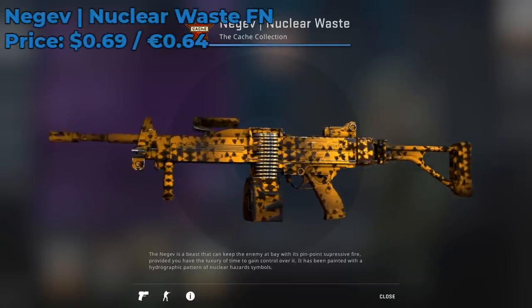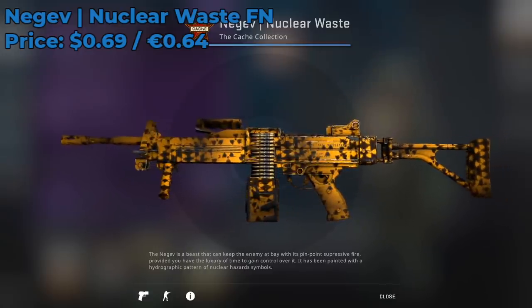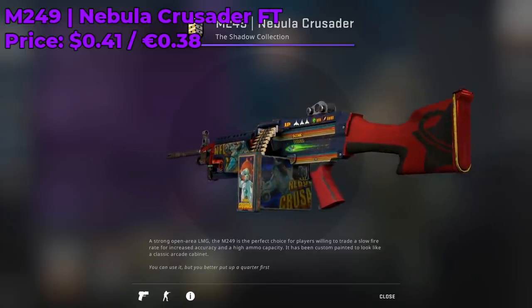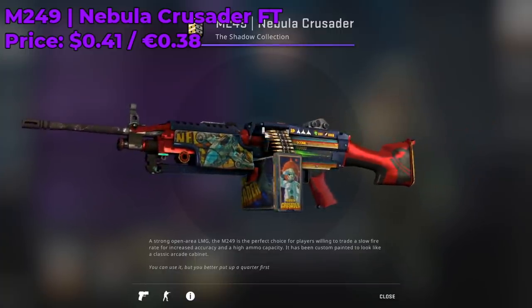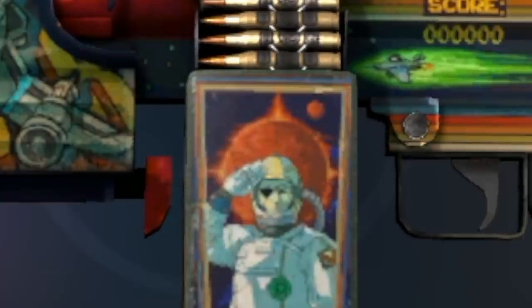For the Negev skin I recommend going with a Nuclear Waste Factory New, currently going for only around $0.70. For the M249, there really isn't an orange themed skin in the game, so I recommend the Nebula Crusader Field Tested at only $0.41. It's a restricted skin you'll rarely use, but it has a little bit of orange.